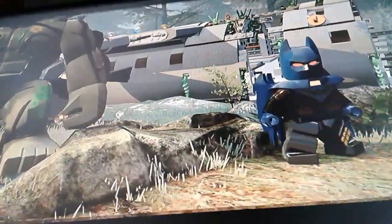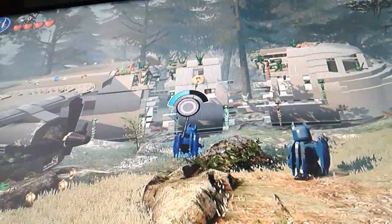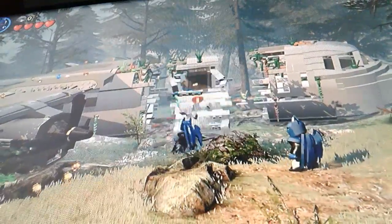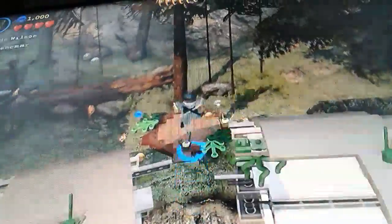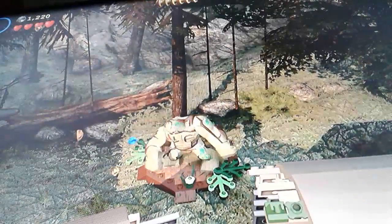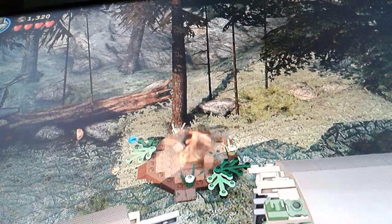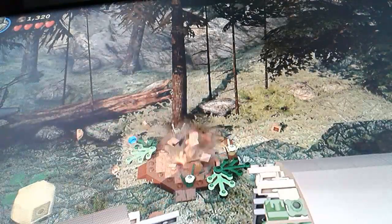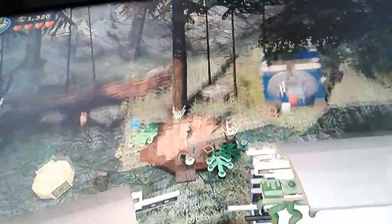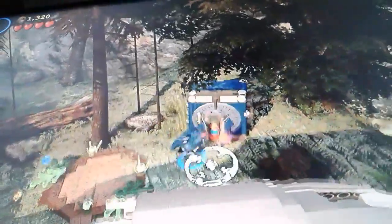We start off as these two characters. You turn into a character like this, go up here for a minikit, and go over here. You're gonna turn into Swamp Thing — I always thought Poison Ivy could do this, like she should be able to. You have to be a smart character to do this; I'm guessing he's smart.